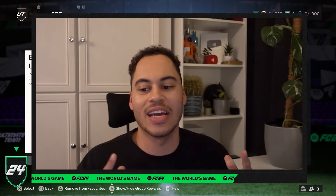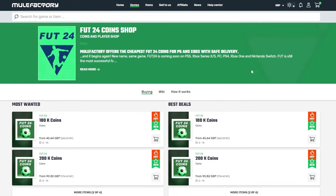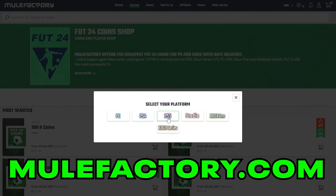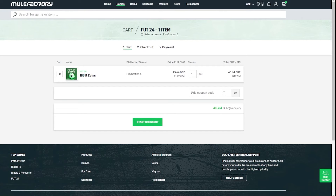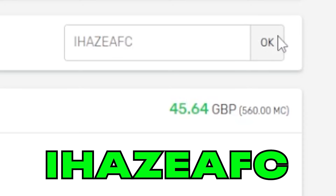Welcome back to the channel and today we are doing the Encore Icon Upgrade. But quickly guys, if you need any EAFC coins, make sure to check out MuleFactory.com. They're linked in the description, they're cheap and reliable, and make sure to use my discount code IHASEAFC at checkout for a discount.